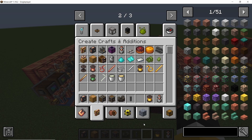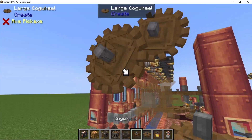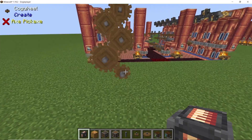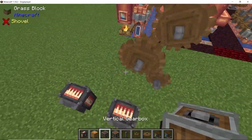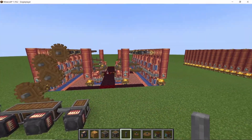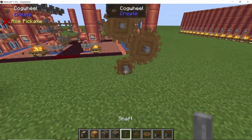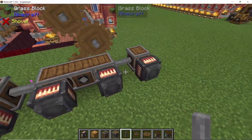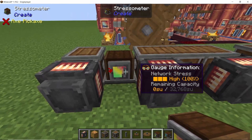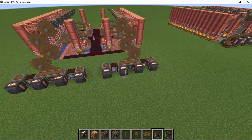We can convert all of the stress units into RF or FE — forge energy — using the alternator from the Create Crafts and Additions mod. To do that, convert the 16 rpm to 256 rpm, which is the maximum, by multiplying speed by four using four sets of cog wheels. Connect all of the alternators using gearboxes and shafts — they will now produce their maximum output of 180 FE per tick. The alternators have a stress impact of 32 times the speed they run at, so at maximum that is 32 × 256 = 8,192 stress units. A stressometer confirms we are using the entire capacity of the boiler setup.